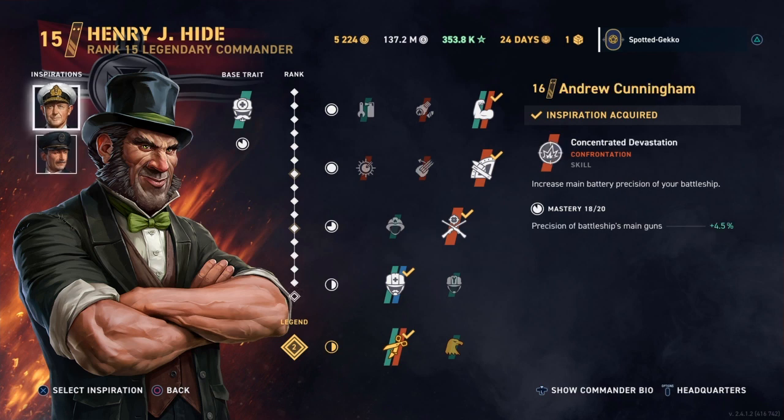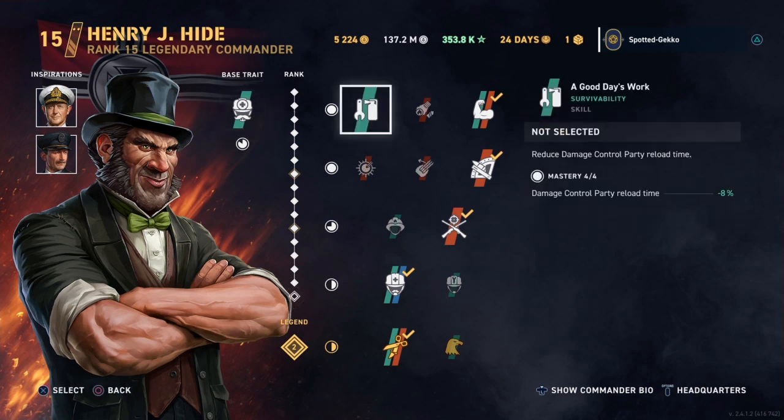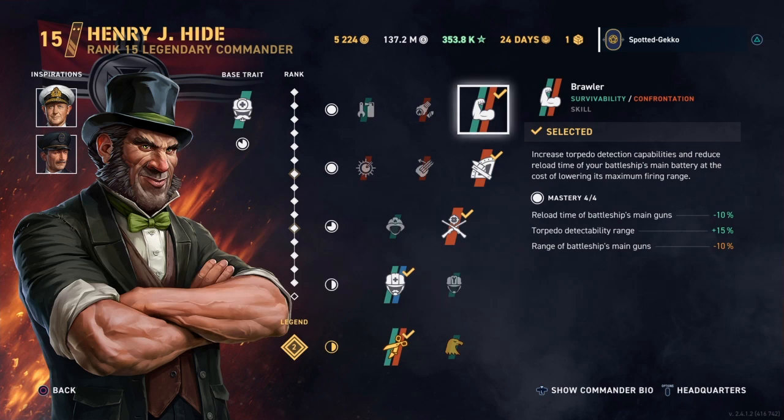I highly recommend Cunningham for your first inspiration slot. The base trait of Hyde is nice — he increases ship hit points, so my ship is now over 70,000 hit points since I switched commanders. For skills, I've got the brawling skill on Hyde, so my range goes down slightly but I get an increase of another 10% on reload — down to around 19 seconds now. That's a nice skill to have.